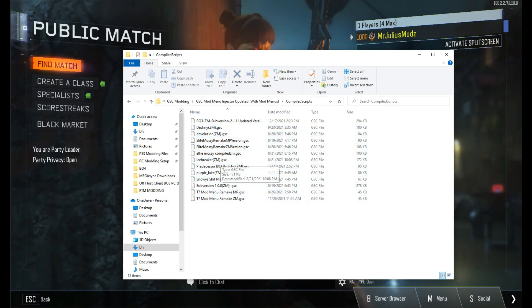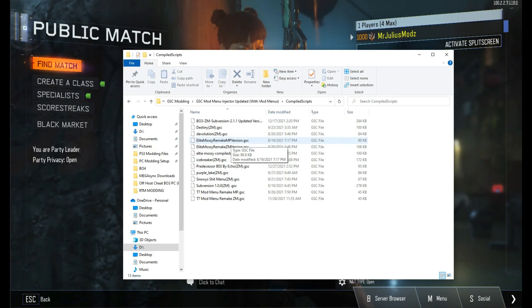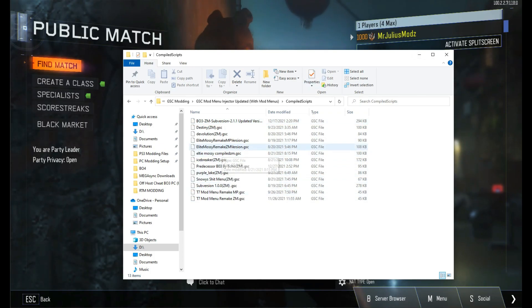They're all labeled so you know what is what. Most of these are multiplayer menus, but the T7 mod menu remake was for multiplayer and the others are zombies. We also have Elite Mozzie remake, which I personally feel is a lot better than T7 — it's got way more options on Elite Mozzie than T7.